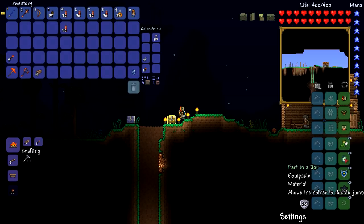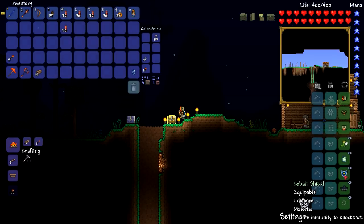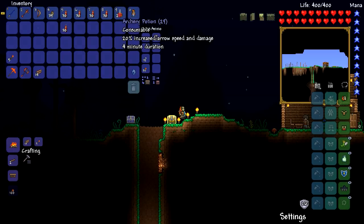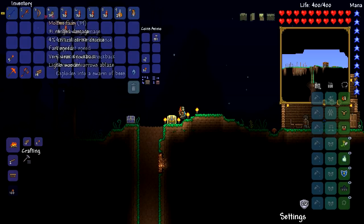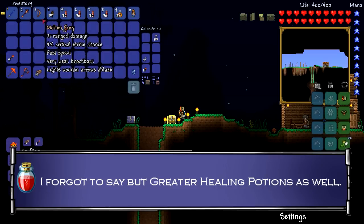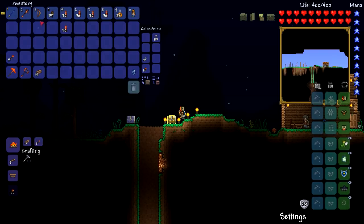Hermes Boots obviously for running, Fart in a Jar for a double jump — and because it's hilarious to listen to. The Cobalt Shield so you're not knocked back by anything, and Shoe Spikes, which I didn't really need. I also took an Archery Potion because it gives you an extra 20% damage on your arrows and speeds them up a bit, which is really handy. So with all that being said, let me show you the actual boss fight itself.